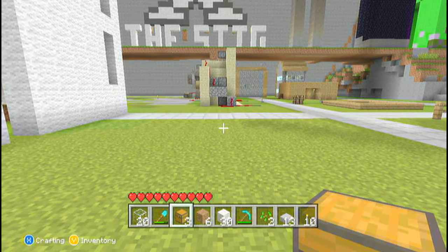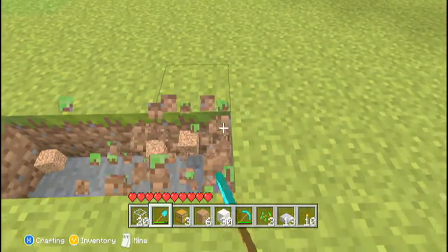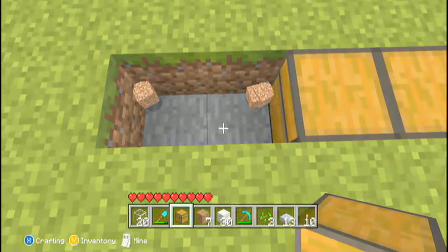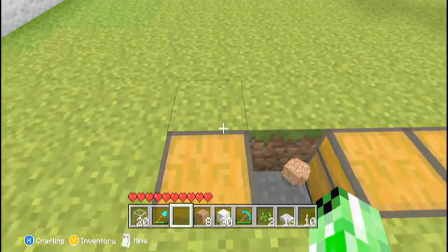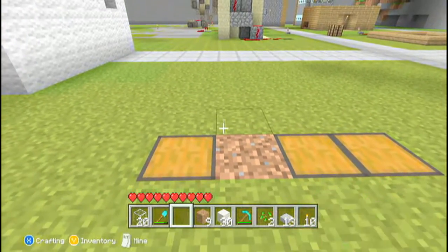The first thing you want to do is decide where you're going to have your chest and clear a space for it. You can have as many as you want, you just have to extend the redstone behind it. So we're just going to have three chests to start with. You can't put chests directly next to each other, so we'll just leave a gap there.